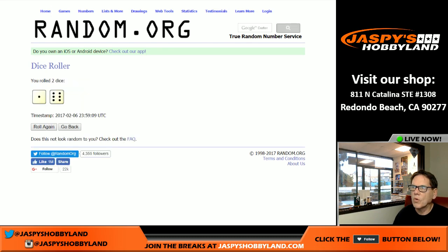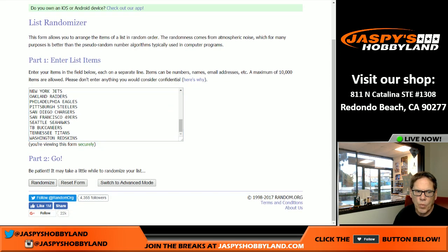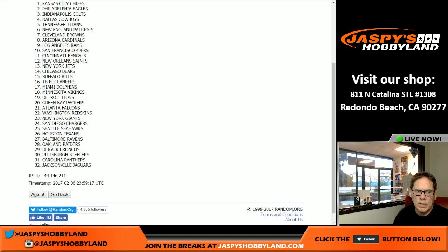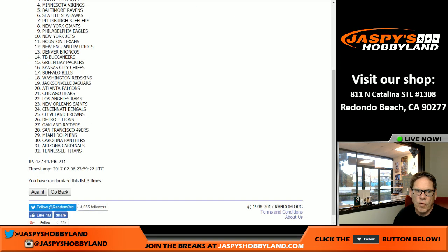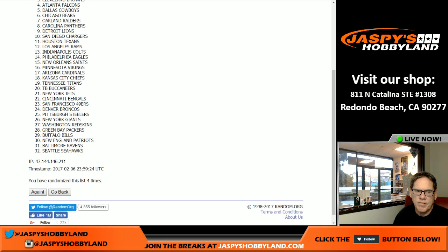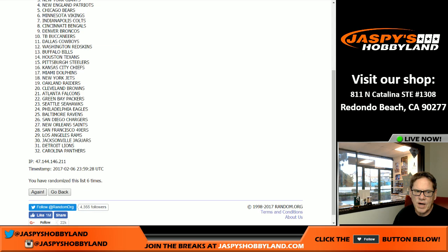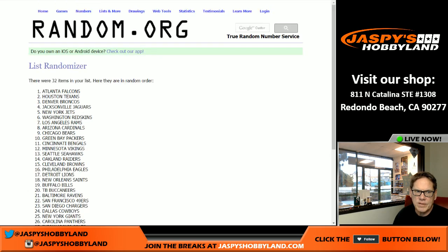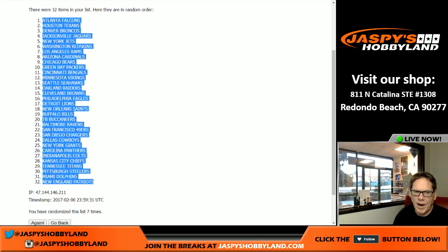The dice roller comes up six and one — lucky seven. We randomize the team names first, rolling seven times. Falcons on top and the Patriots on the bottom. Should be reversed. Cut and paste that into the spreadsheet.